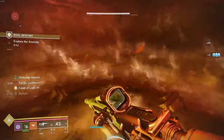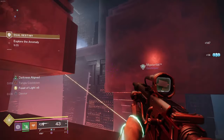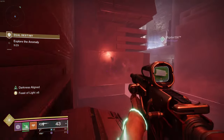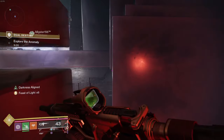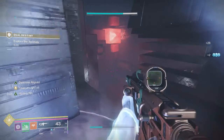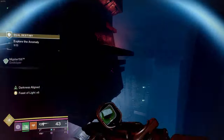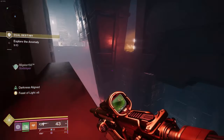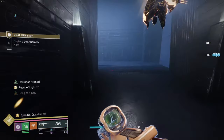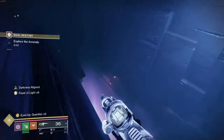I climb up here and navigate around. I haven't done the dark path yet — dark will be wrapping around here, to here, and over there. Door opens and go — that's how easy that one is. To find the door once you get to this part, it's pretty easy, it's literally just down right.